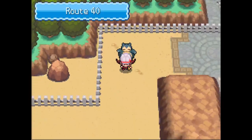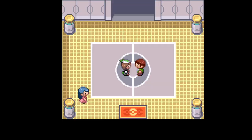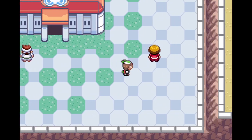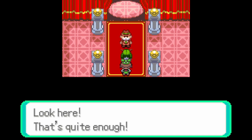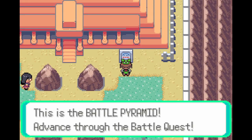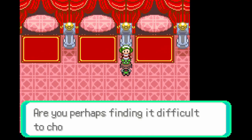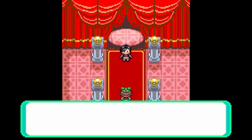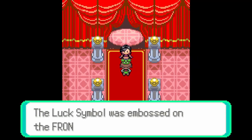The final feature I'd like to see return is one that's been absent for over a decade: the Battle Frontier. Present in Pokémon Emerald, Platinum, and HeartGold and SoulSilver, the Battle Frontier takes the idea of Pokémon battles and adds a unique spin to them. Each incarnation featured various facilities for you to test your battling skills, most of which have some unique rule attached to them. There is always one facility with regular battles and no rules attached — the Battle Tower. Each of these facilities are led by a Frontier Brain, and you'd get a stamp or badge or symbol for beating each of them.